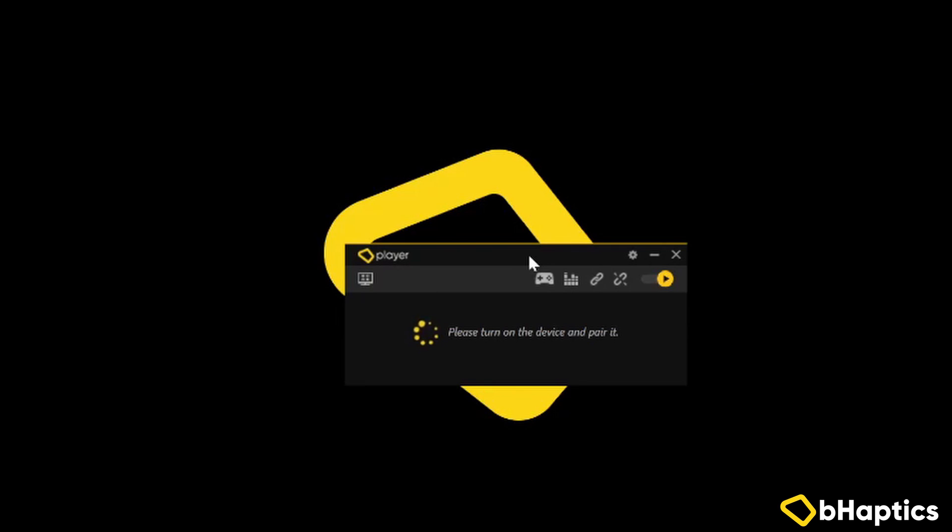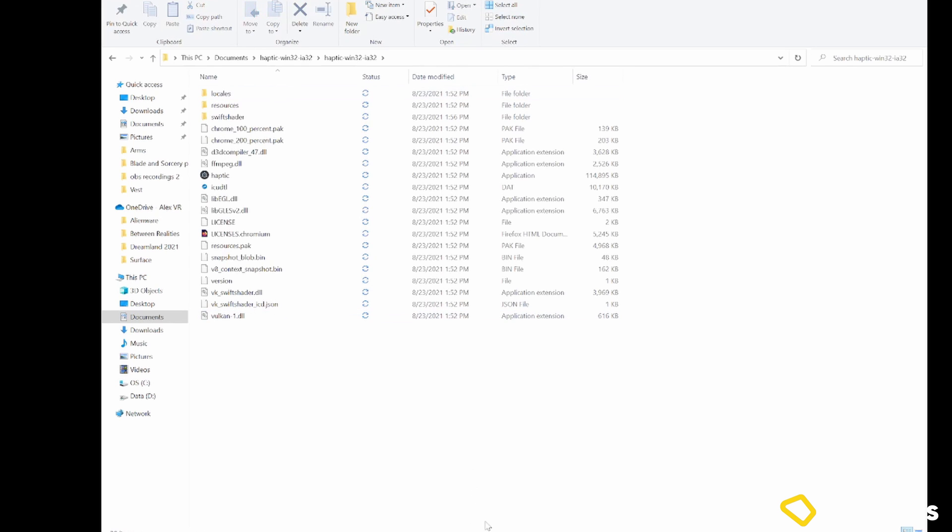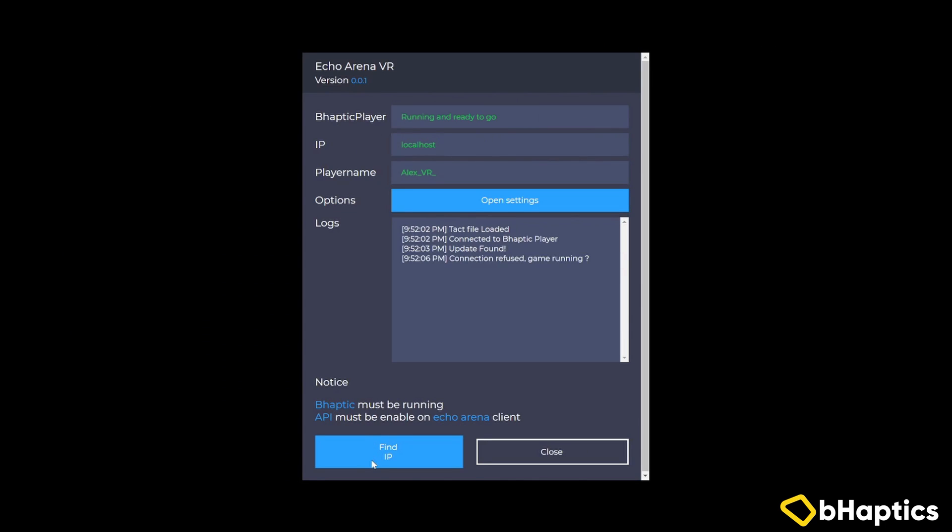While the file is extracting, open up your bHaptics player and connect your bHaptics device. Once it's downloaded and extracted, click on this file folder and open and run haptic.exe. When you launch the program you'll be greeted with this interface that says Echo Arena VR at the top.